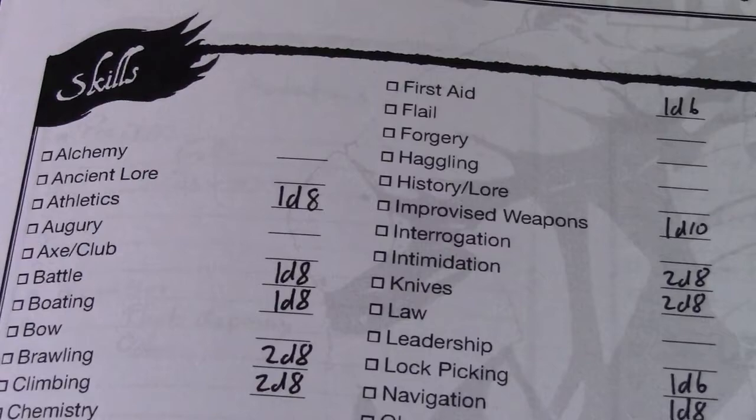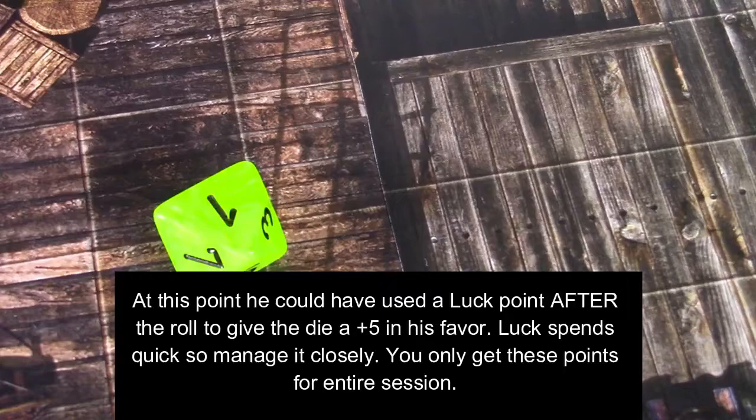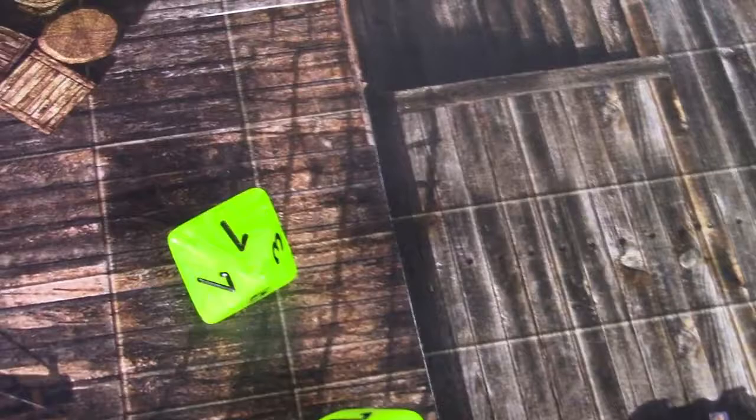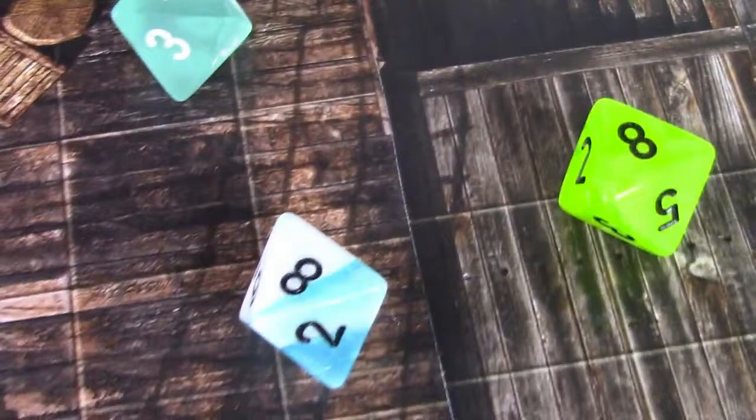Let's say Gunther has to make an athletics roll. He has one d8, which means he's somewhat athletic, and having just one die means he doesn't do it too much — he's a bit lazy. So we simply take one d8, roll it, and he rolled a 1. If the GM is making him jump across some sort of gap and we use his reflex of 4, that's 4 plus 1 equals 5. The target number for average is a 7, which means he missed it by 2. Now let's say he actually had 3 d8 — he rolls three dice and gets an 8, an 8, and a 1. When you have multiple dice, because you're more proficient, you get to pick the best one. Obviously an 8 is good.